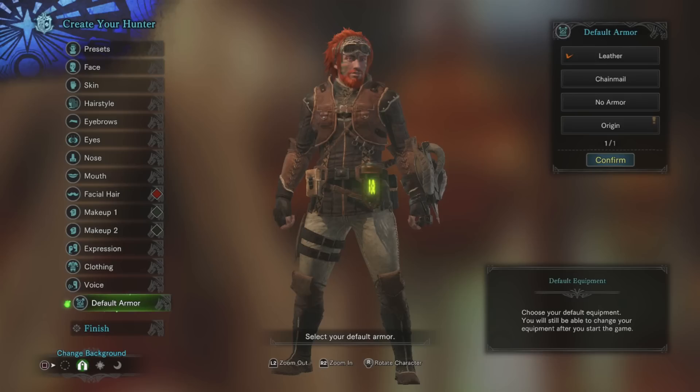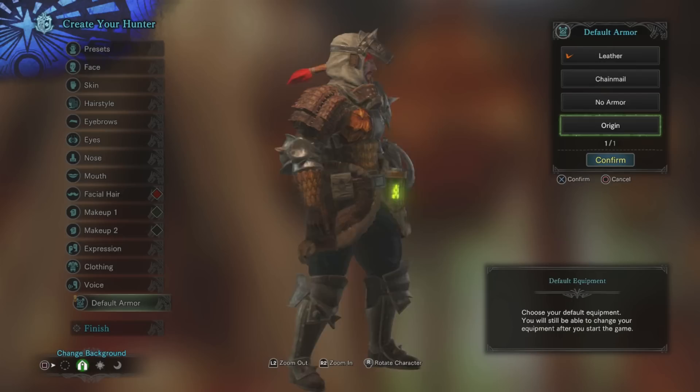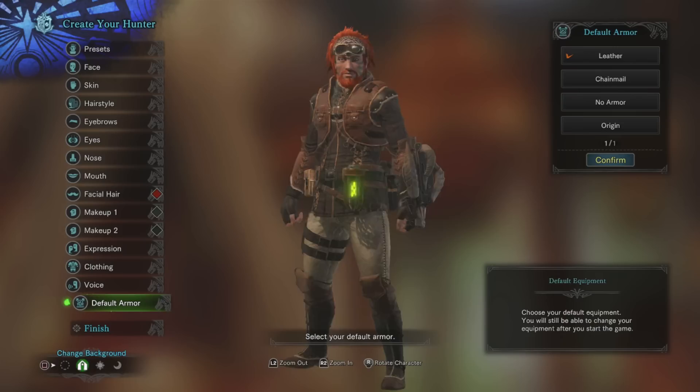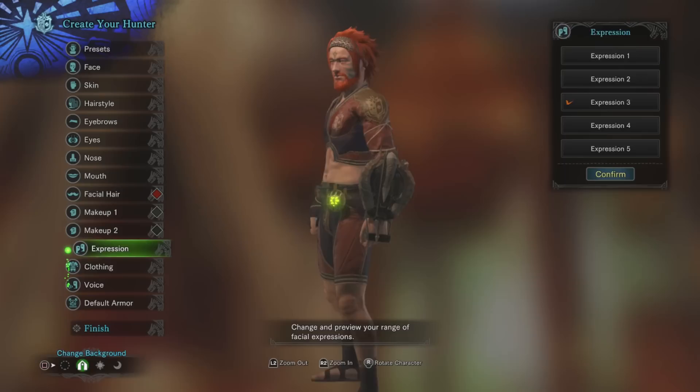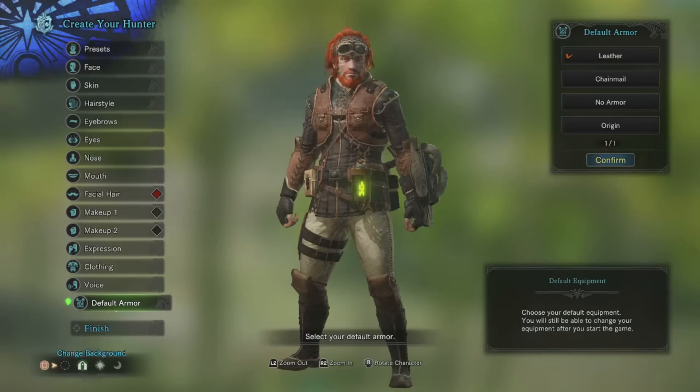Default armor can be leather, chain, no armor, or origin — which is probably a callback to older Monster Hunter games. That seems like the kind of armor some of the previous ones had. Probably go with leather — seems to fit my character's design, especially since he already has a headband in his hair, so having goggles just adds to the existing ensemble. There's only one page for expressions, so I didn't miss anything. Here's a character, I guess. It's what came out. He seems chill.